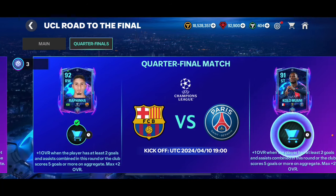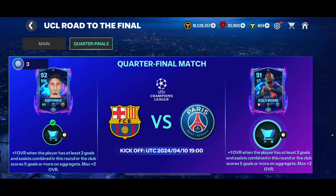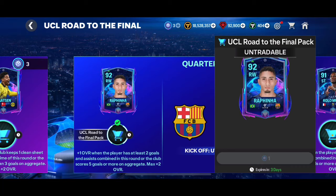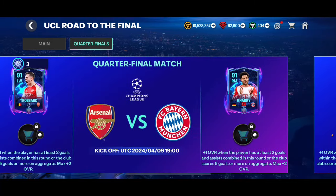If they beat PSG again, he's going to become a 93 overall card. Similar thing with PSG as well — if they beat Barcelona, Column 1 is going to become a 92 overall card. You have to claim these rewards very soon because in about three days these are going to expire. So I need to claim some of these rewards as well.